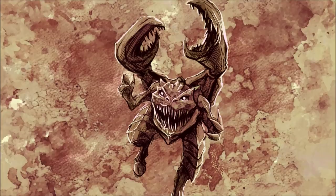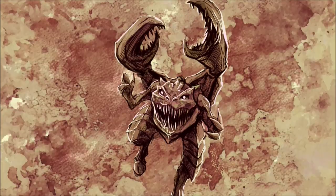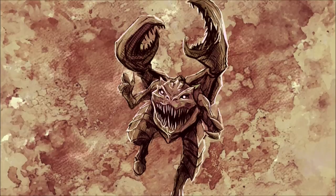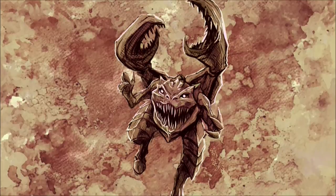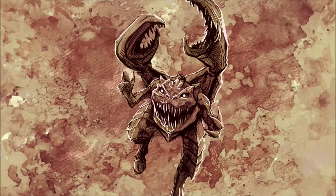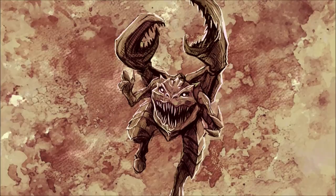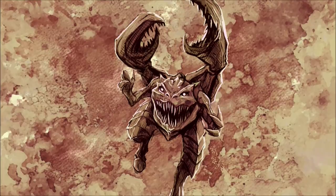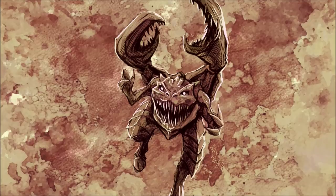The Snapper also sports multiple sets of limbs. It stands upon thick, trunk-like legs ending in hooves and sports two pairs of arms, with one set ending in grasping claws and the other terminating with a pair of oversized, crab-like pincers. This combination of claws and pincers makes it easy for the Snapper to restrain and tear apart its prey.